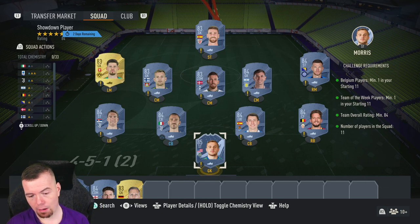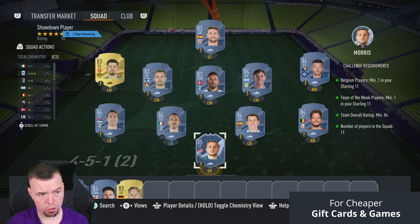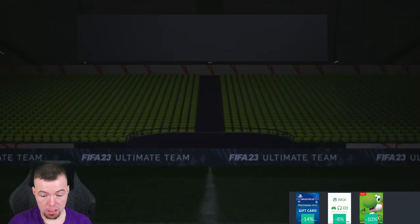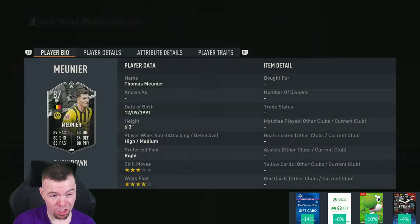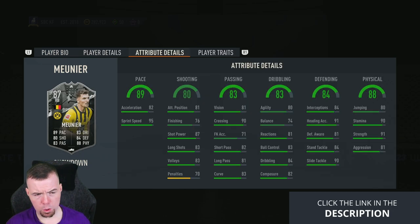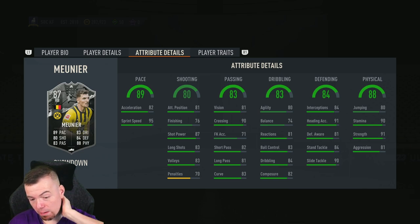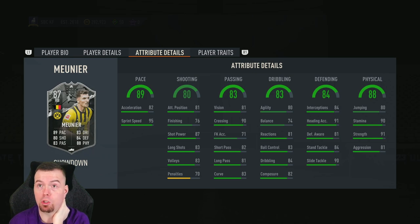Your 83s have gone back up as well — you've got Hoiberg, Hadergjonaj, Kobel, and Simon. Surprisingly they've gone up; I thought people would be opening packs but they're saving for the new Trophy Titans, so no one's packing them. This is actually quite a cheap-looking card, especially if it gets the five-star weak foot. You're looking at around 40.2-40.3k. I'd say between 40 and 45k — I don't think it'll go up much, but fodder prices are rising.